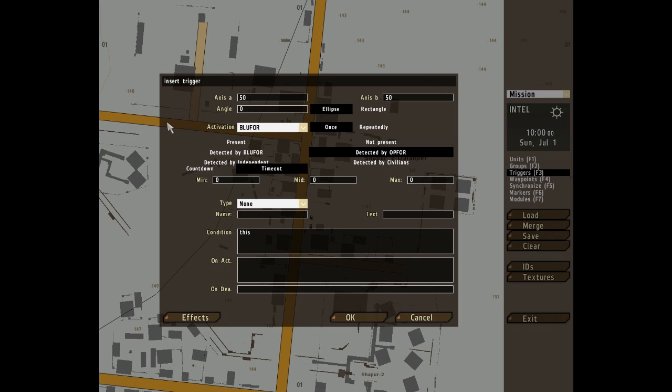To go into more detail about the min, mid, and max boxes: these define the period of time that the trigger is activated in seconds, between the min and the max, and it will gravitate more towards the mid. For instance, if the min was 5, the max was 15, and the mid was 10, then it could be anywhere from 5 seconds to 15 seconds, but it would most likely be around 10 seconds.